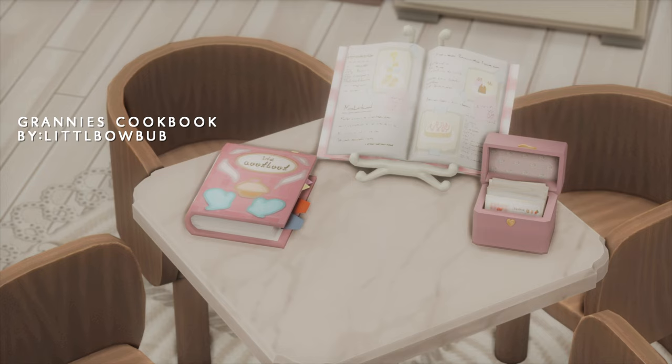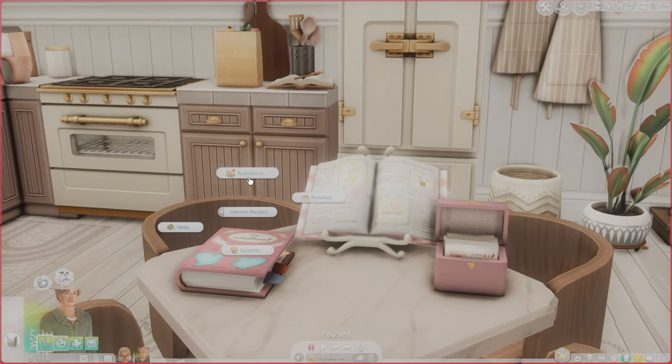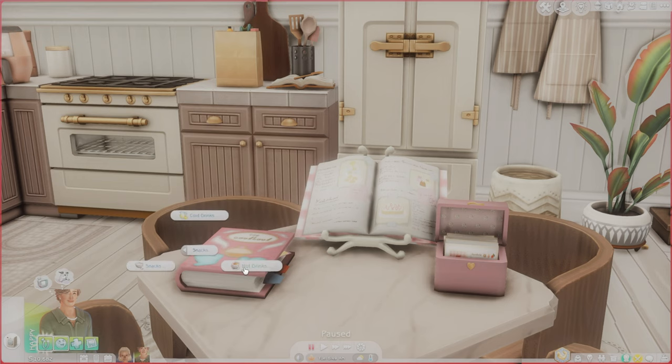For the next food mod, here we have Granny's Cookbook. This includes a physical copy of the book itself, and it also has a version where the cookbook is on a stand, which is really cute. We also have an additional object — the little recipe tin. With all three different versions, you are able to access the recipes that you download separately to use with this mod. Note that the cookbook stand and the little recipe tin require that you have the original Granny's Cookbook installed — they are just add-ons. All you need to do is click on one of these and there will be different categories for appetizers, breakfasts, desserts, meals, and even snacks with cold drinks, hot drinks, and snacks.